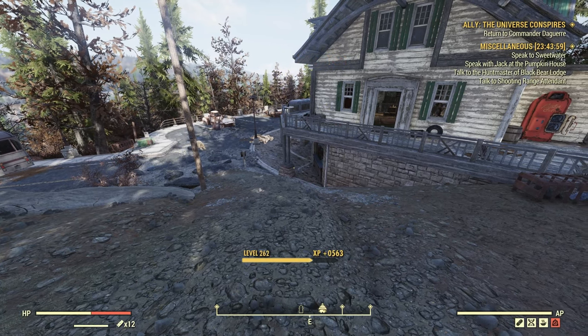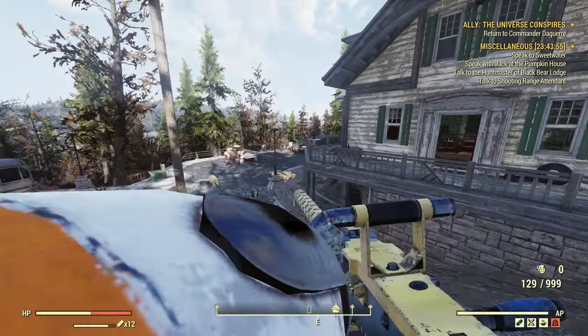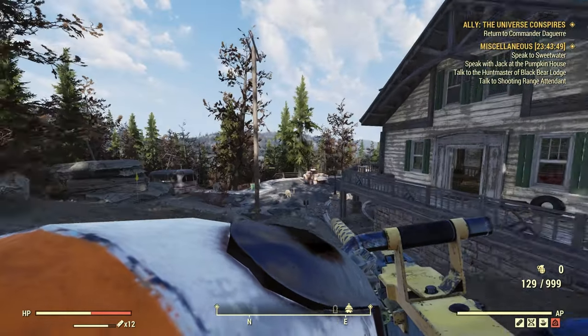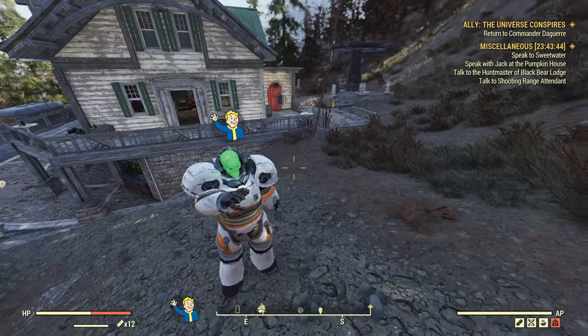You get 50 caps, three stim packs, right of ways, purified water, and two frag grenades — you get a mixture of grenades. There'll be super mutants down here as well, but nothing too difficult that you won't be able to take on.